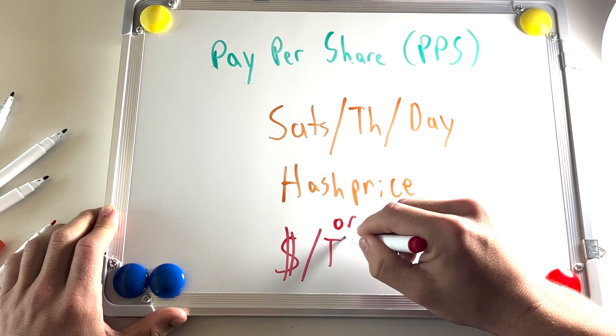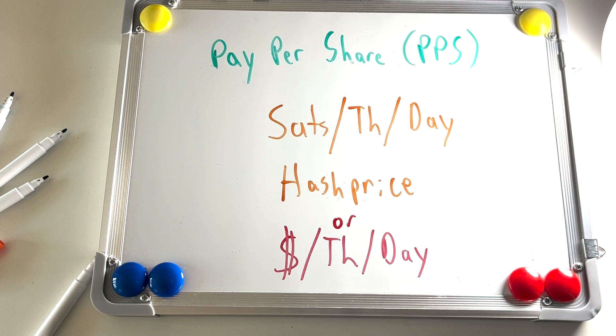You'll most commonly see hash price referenced in a dollarized form — dollars per terahash per day — but for this demonstration, we will keep it simple and use SATs per terahash per day because the payouts are made in Bitcoin, and this way we can avoid confusion caused by the BTC/USD exchange rate.